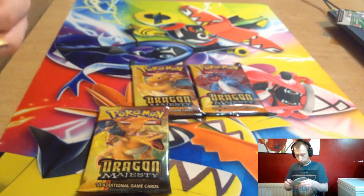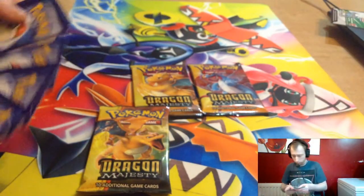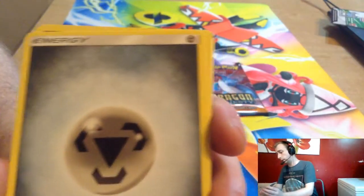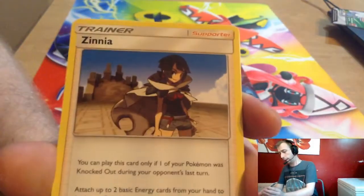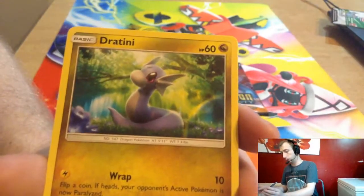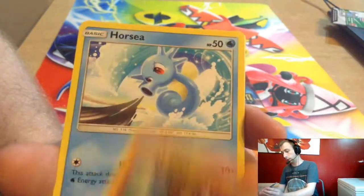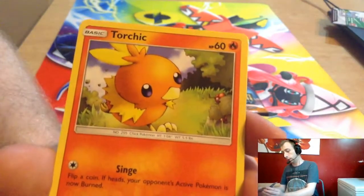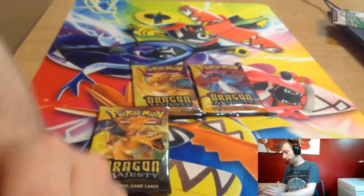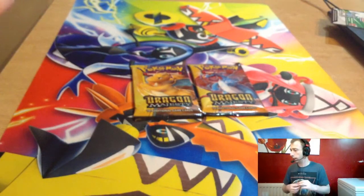And we get a Steel Energy. Dragonair, Xena, Slazzle, Dratina, Kangaskan, Litter, Horsea, Torchic, Charmeleon Reverse — nice — and Charizard. Roar. Is that a Charizard pack? Oh no, that was a Charizard pack, wasn't it?